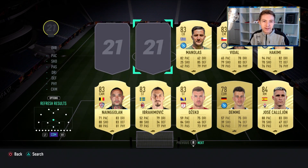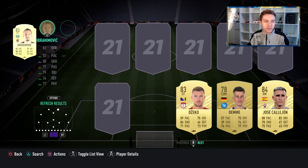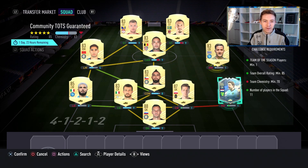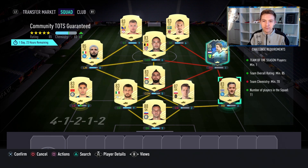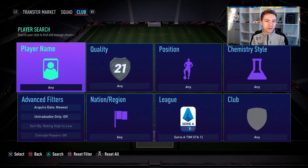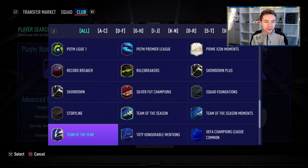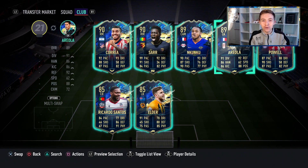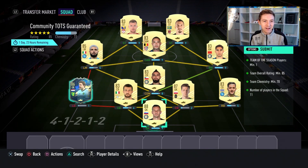We've now jumped over to my main account, where we're going to be submitting mainly a Serie A side, because I've got a bunch of them in my club already. A lot of these came from the upgrade packs and play-pick ones we've had for the past few days. I believe we can get the full chemistry, and we've done exactly that. Tim Krul once again came from my EFL Team of the Season Guaranteed Pack, so that's where he's going to get submitted. Now, on this account I do have Nkunku untradeable, and I'm saying it right now — I think I'm going to pack him back-to-back, which would be not ideal. I also don't want Areola because he's untradeable as well. So I'm happy to completely avoid the French flag. Let's get this submitted and go see what we can get.